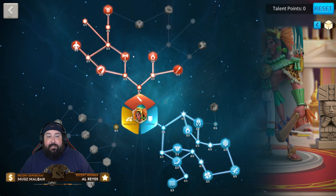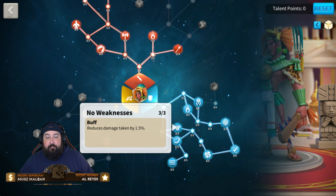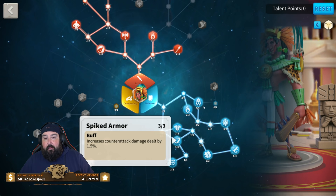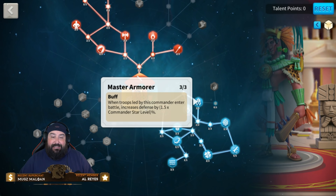You're also increasing normal attack damage with Double-Headed Axe. Call the Pack — once you're reduced to 50% strength, this triggers fairly quickly — gives a 6% defense bonus for all your troops. You also get some generic damage taken reduction and counterattack damage dealt increased by 1.5%. I love Master Armor: when troops led by this commander enter battle, defense increases by 1.5 times the commander star level — that's six stars, so 9% defense right off the bat.